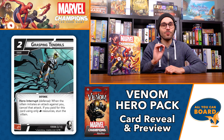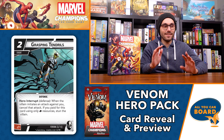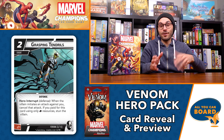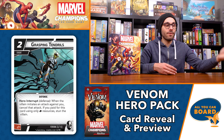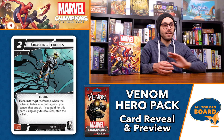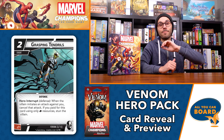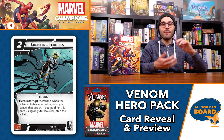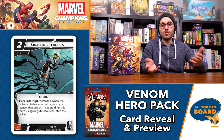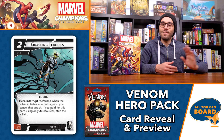Grasping Tendrils is a really cool two-cost event. It's an interrupt defense event used on the villain's turn that says: when the villain initiates an attack against you, cancel that entire attack. And if you paid for this using only fist resources, you will also stun the villain. Because your hero card ability generates a wild resource, you really only need a single other card that generates a fist resource to pull off both effects. When you do, you're canceling an entire attack — not even having to defend — and stunning the villain. That stun could prevent another attack on a teammate or protect against an attack coming in the next villain phase.